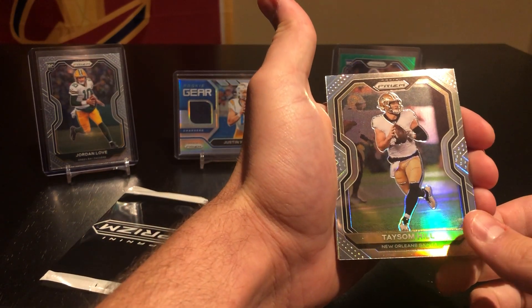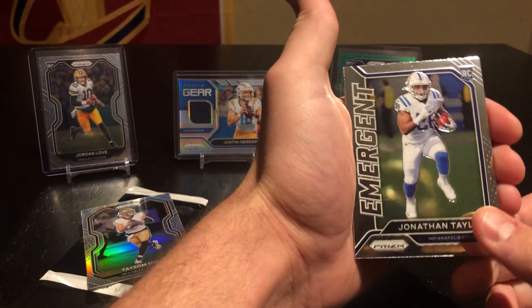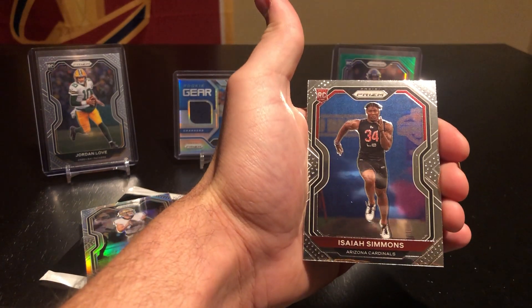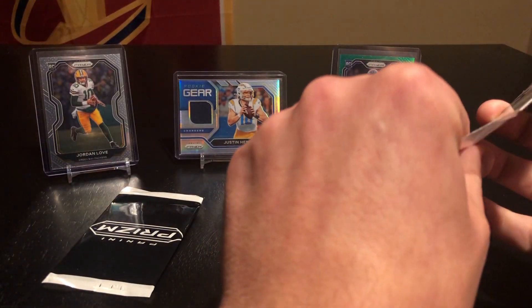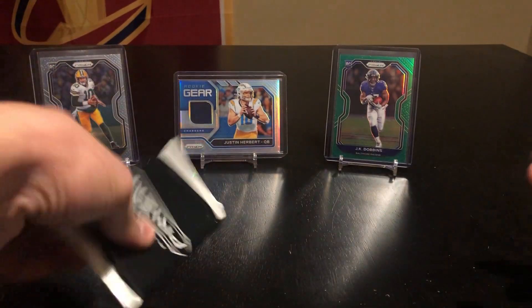People are obsessed with Taysom Hill, so that is not too bad. We got a rookie — Jonathan Taylor — and then another rookie: maybe Chase Young? Nope, Isaiah Simmons. Not bad rookies there. Going ahead and sleeving up the silver Taysom Hill — people just love Taysom Hill stuff, it is hilarious. Sleeving that up. Alright, red white and blue — another good rookie QB would be fantastic.